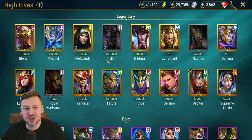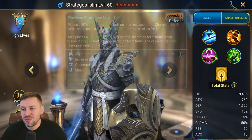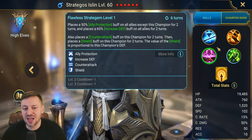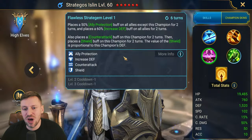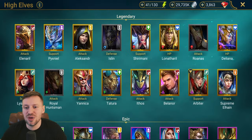Iselyn is a new champion — just looking at her kit, I don't feel like she's going to be a great choice for this fight, even though she brings quite a lot of stuff. Maybe if you time it right — she does have ally protection which can be really useful for this fight.